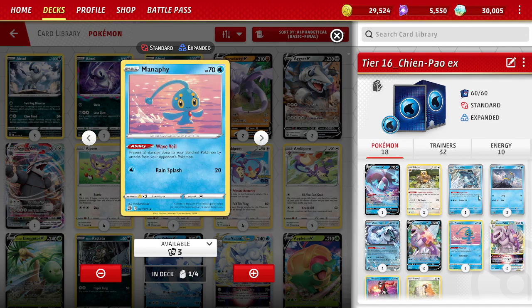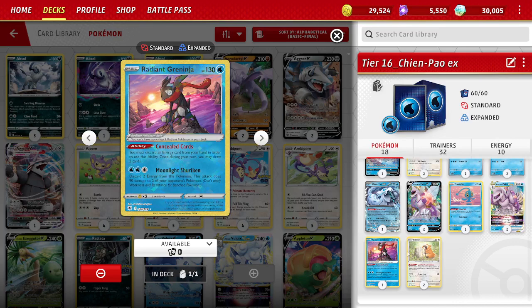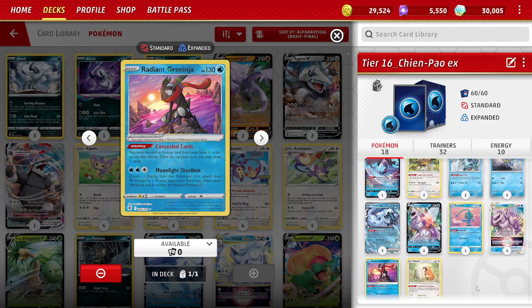We play Manaphy — an important support Pokemon on the bench for Wave Veil protection. We kept Radiant Greninja in the deck. We can attack with Moonlight Shuriken, and we can accelerate it with Baxcalibur. It also has a really nice draw ability — Concealed Cards: discard an Energy from hand and draw 2 cards. So besides attacking, it helps us set up.